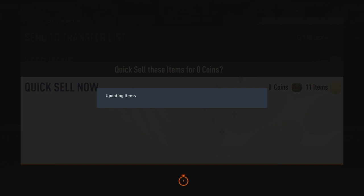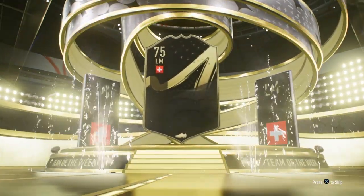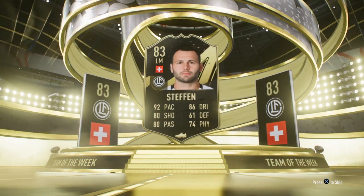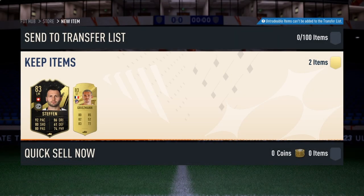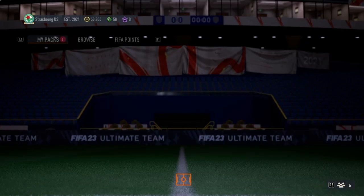We have four or five more packs remaining. I'm hoping to get a good player this time. Oh - 81 rated card, 81 plus - Team of the Week! The wins are coming now. Left mid, Switzerland - Stefan. Not really exciting but it is a win. We have Griezmann as well, so we are going to take that. Not really bad but we are looking for something more.